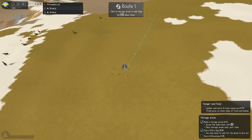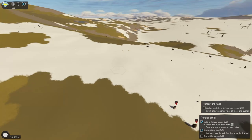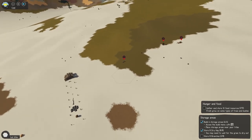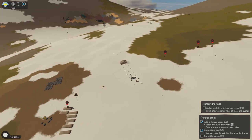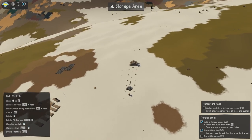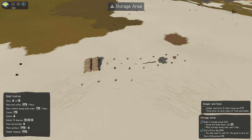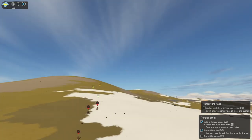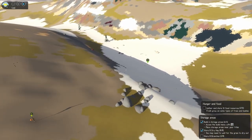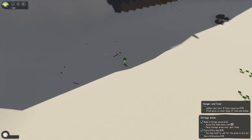Let's start transporting the pumpkins over, and probably do the same with the sticks actually. Let's do some more storage — build another storage area. There we go — alright, he's transporting the goods. Why are you just sitting on your ass?